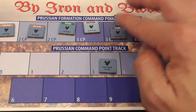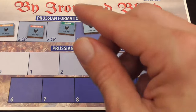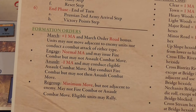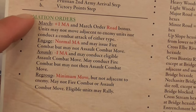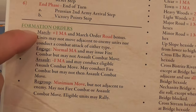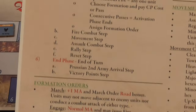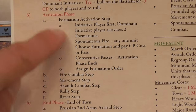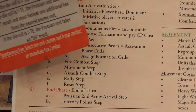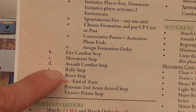Once you've determined the formation to activate and spent the command points, you give them an order. You can order them to march, to engage, to assault, or to regroup. This affects how much of their movement allowance they can use and what they can do in each phase of the turn. After the formation activation step — which is also when you can play a card for spontaneous fire to get an extra attack — then you have the fire phase, the movement phase, the assault phase, and the rally phase.